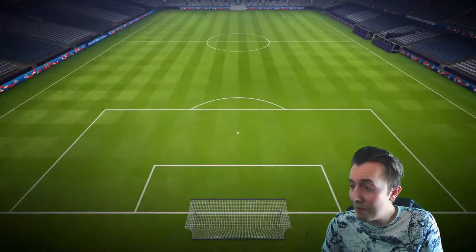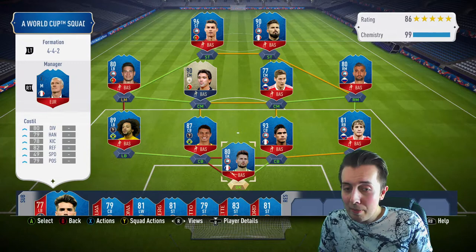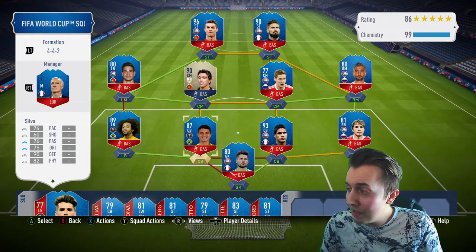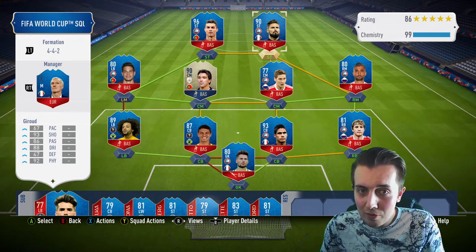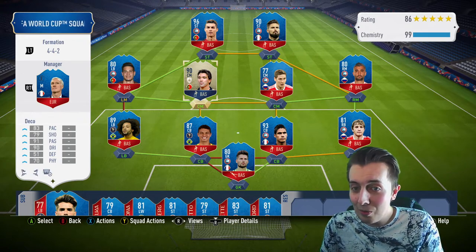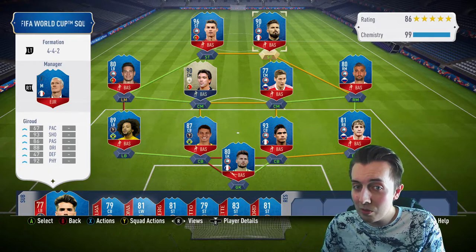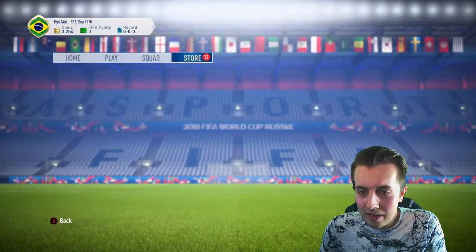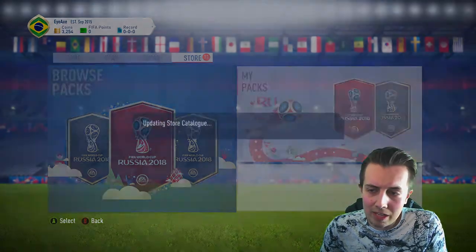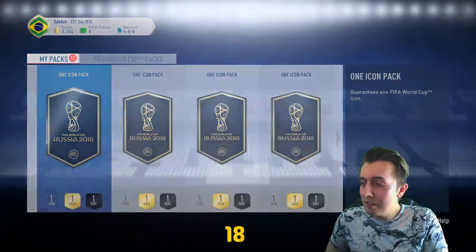I almost discarded him. I haven't played any games — I've literally just been grinding packs. This is the team we've managed to create. Some of the players you can get are completely insane, especially after the World Cup content ended — like 93 Varane, and we packed a Deco as well, which is pretty good — already got an extra icon. And of course, Cristiano Ronaldo. It's really easy with fewer players in the pool.